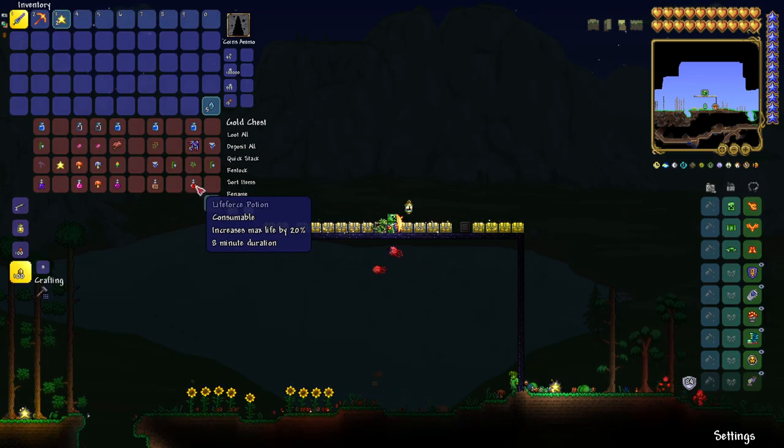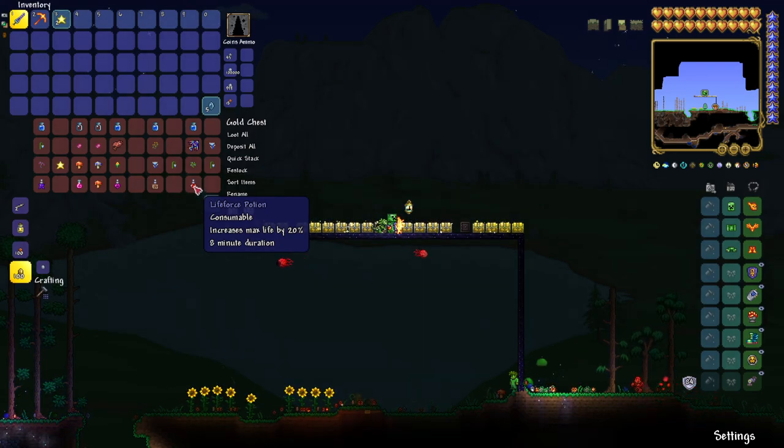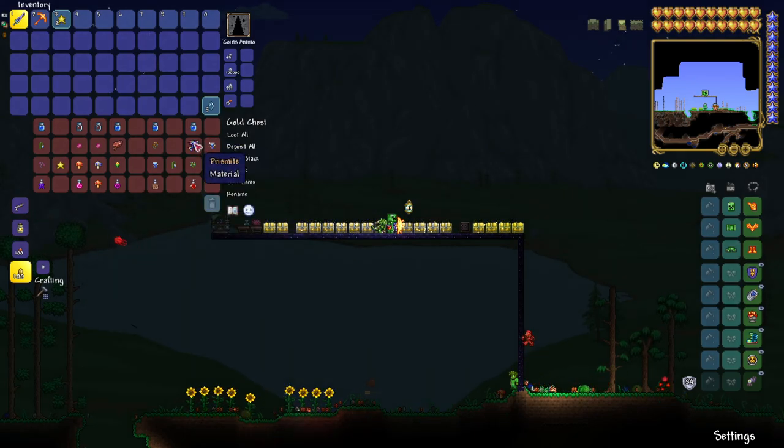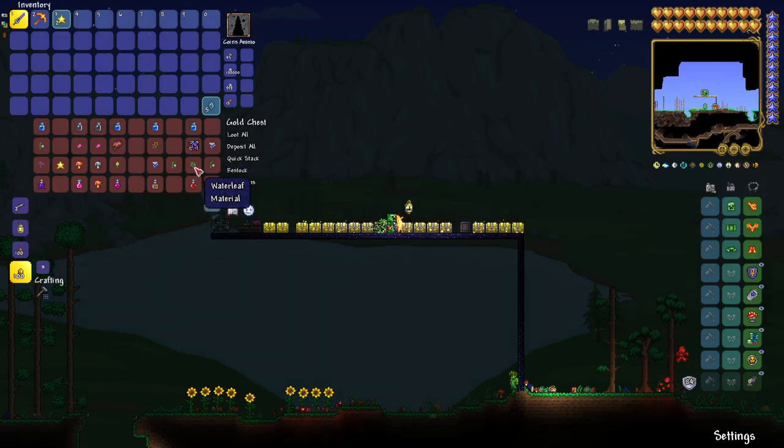The Life Force Potion increases max life by 20%. So whatever health you have, add 20% of that — if you have 500 health, that's 125 extra health. I'd recommend getting this potion. You'll need bottled water, prismite — which is a fish — waterleaf, moonglow, and shiverthorn.